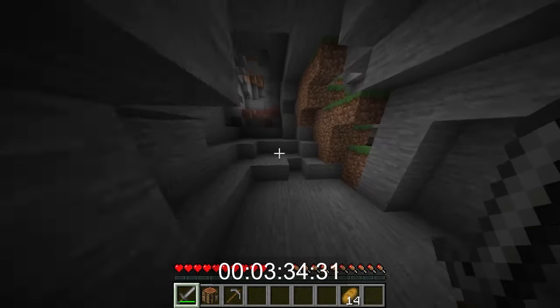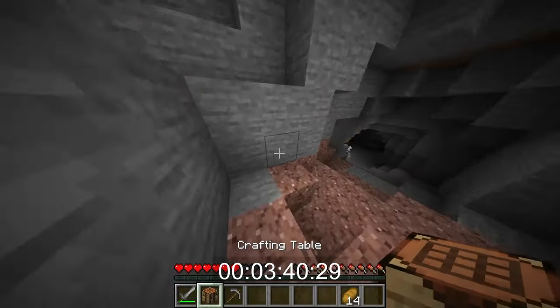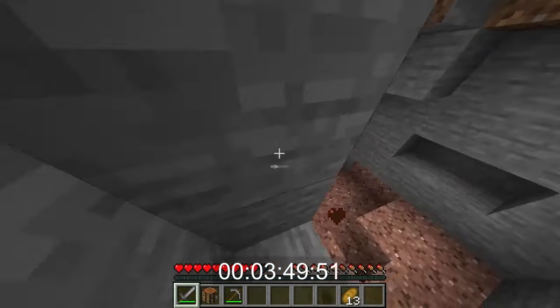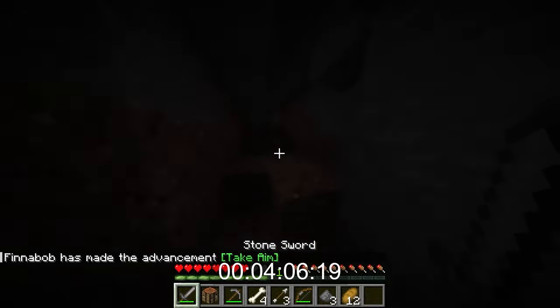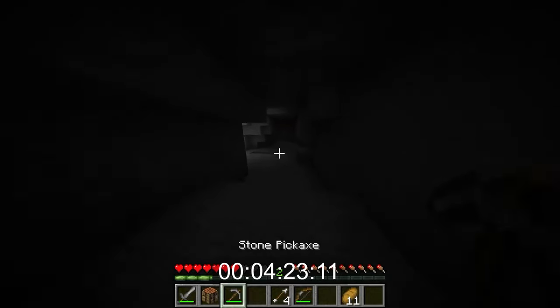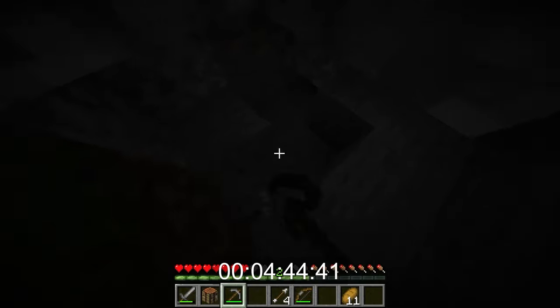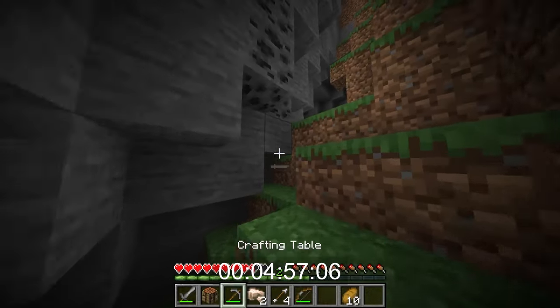Anything down here? A creeper — there's three of them! No no no no, we're about to die, this is not good. They're fighting each other — we got a bow out of it. There's something down here... nothing. This has got to be the worst speed run attempt of all time. We found iron, it's only one piece — no, two pieces.